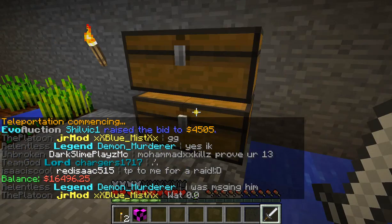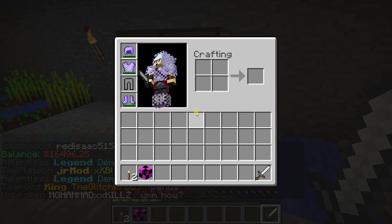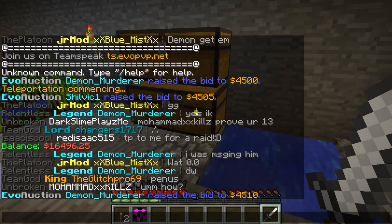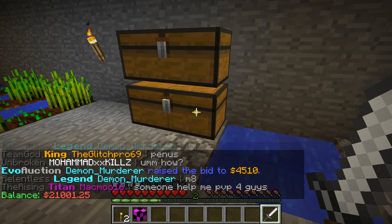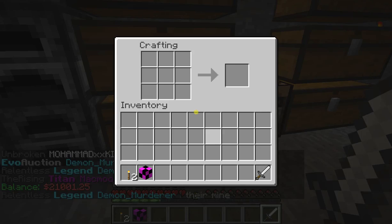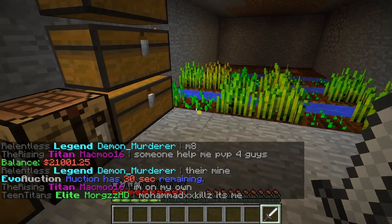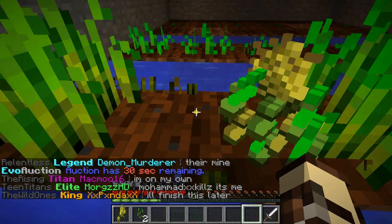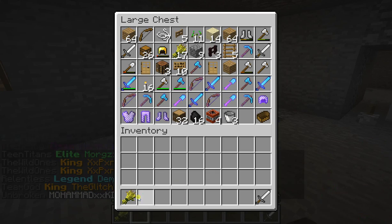$16,000. Somebody overbid me. I'm spending way too much money. I'm not gonna bid on that — way too much for spider spawners. I spent way too much for the first one. But I want to stay in the $20,000 range — that's my goal.